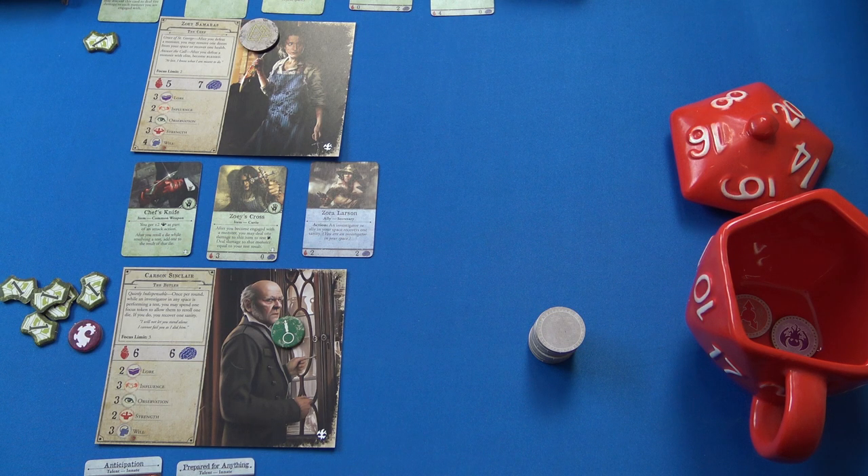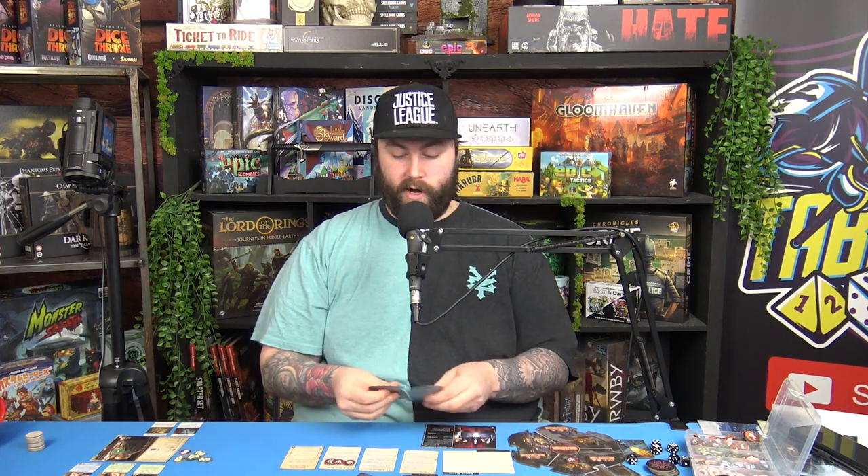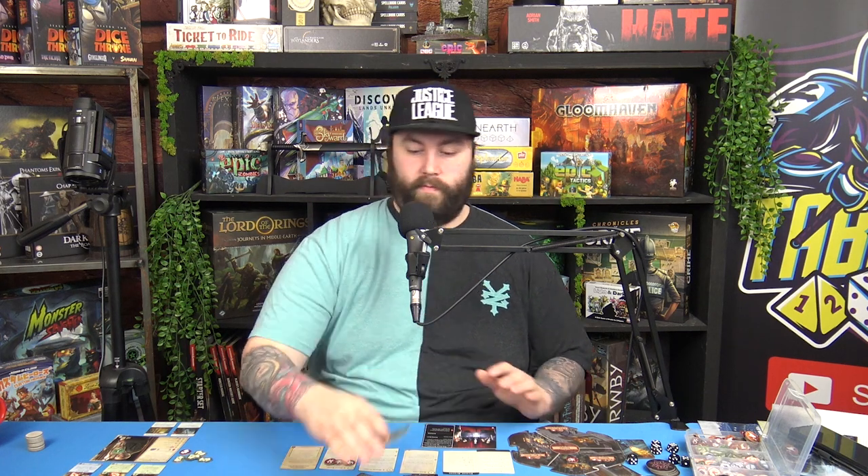Suffer two damage — that is ridiculous. I'll put one on Zoe and one on the health track since I'm about to go into battle. I take the card and shuffle it back into the top three. I also note I should have done the encounter phase before the mythos cup — I'll happily take the two damage as a punishment for getting the rules wrong.